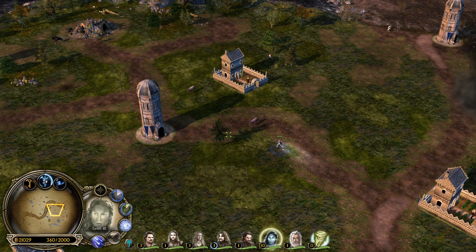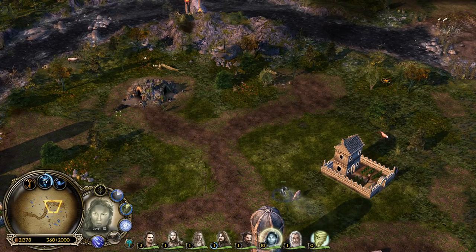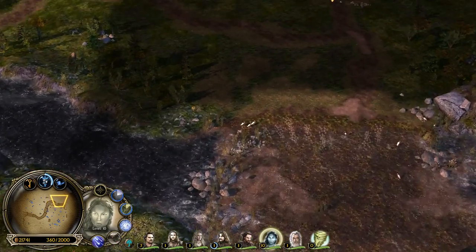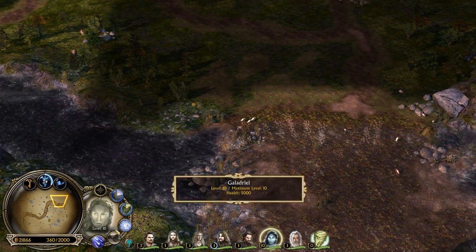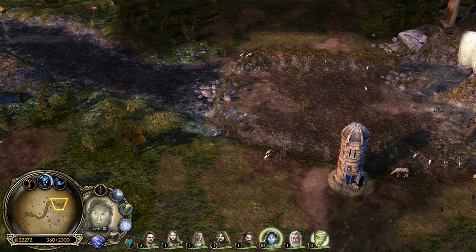After we are done with Galadriel, we will be taking a look at the evil Ring Hero - Sauron himself. The Wargs are dying to the Towers, so we need to move to the Troll Lair instead. We are not done with Galadriel yet - we were able to see the healing and the Tornado, which is still active.